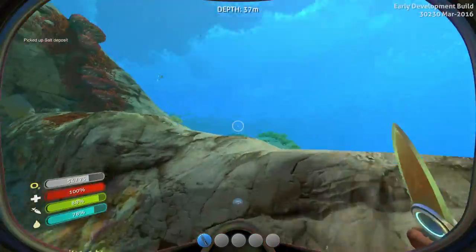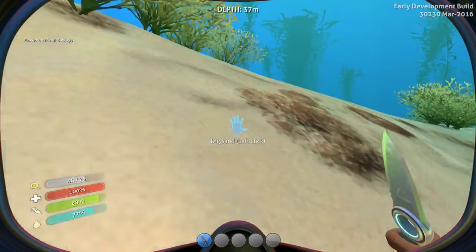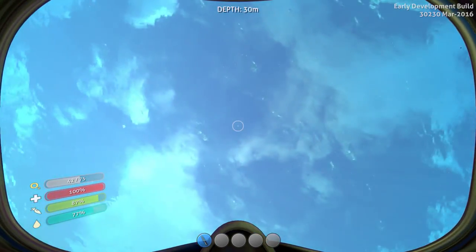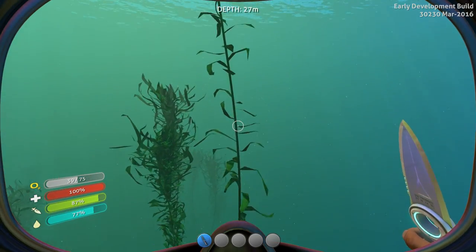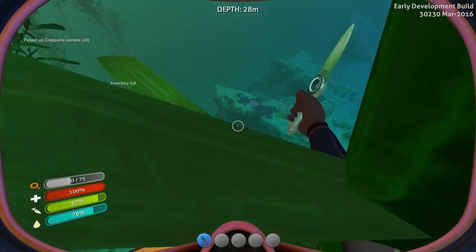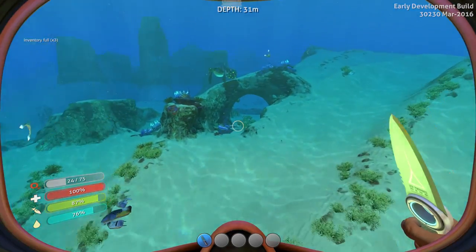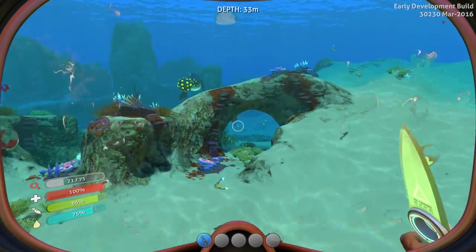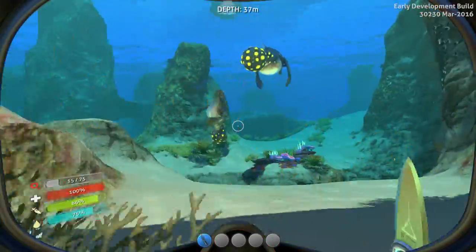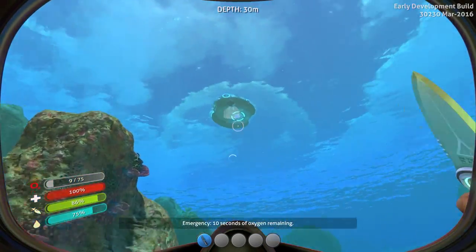What do we have here? Seamoth fragment. Apparently I can't get it yet though — I think you have to have the scanner for that. Let's fill up our inventory with this. I have to remember that Seamoth fragment is right there under the arch near where we're floating, because that'll be helpful in the future. I know it will be helpful in the future.